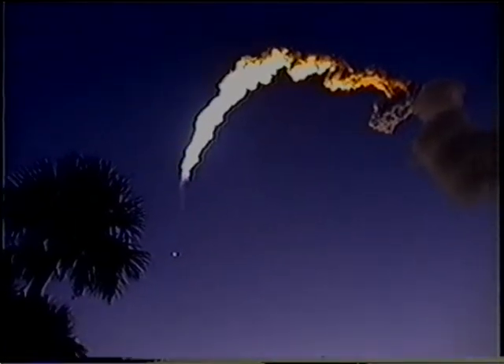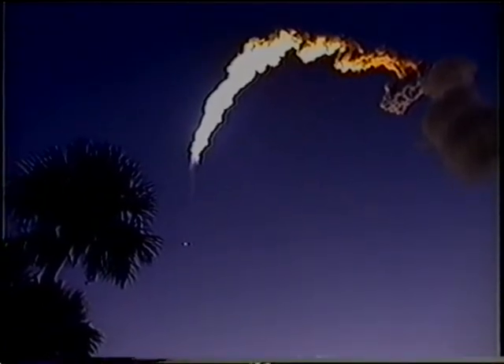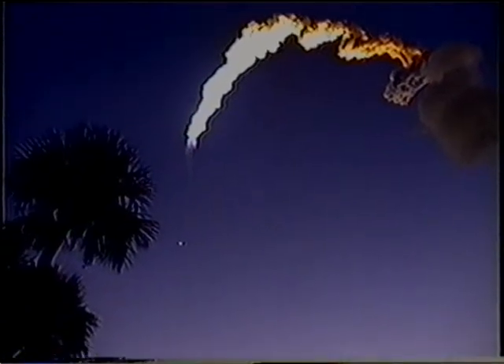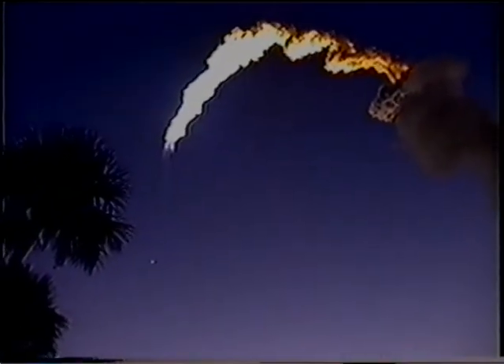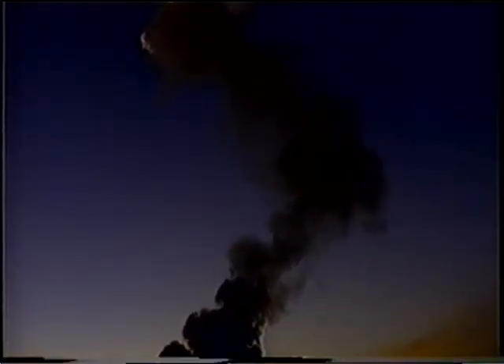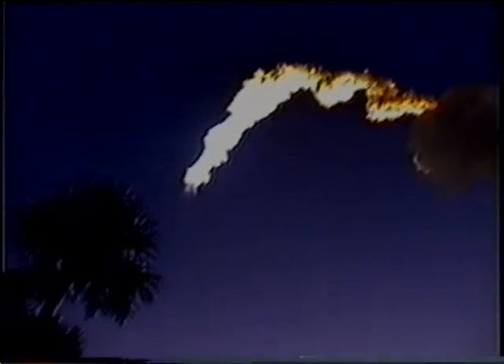All systems on board continue to perform well. A few minutes and 50 seconds into the flight, Atlantis is now downrange from the Kennedy Space Center 69 miles, traveling at a speed of 3,600 miles per hour. Three minutes and 20 seconds into the powered flight. Three main engines, the auxiliary power units and fuel cells all performing as expected. Atlantis now traveling at 4,300 miles per hour at an altitude of about 56 miles, downrange from the launch site at about 115 miles. And Jeff Williams is now officially an astronaut.